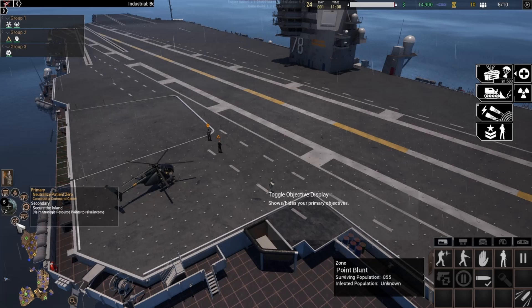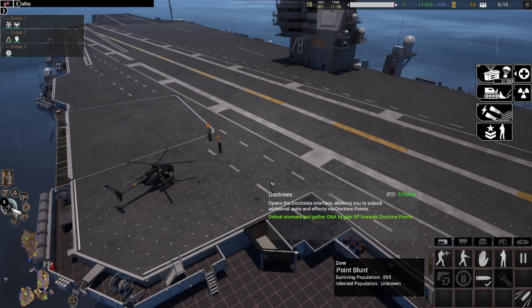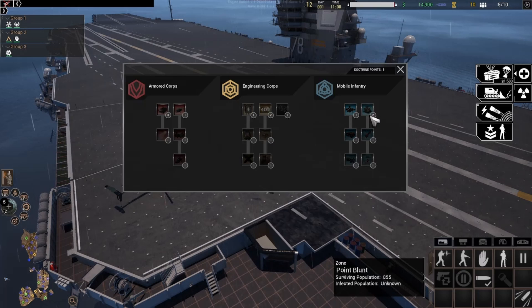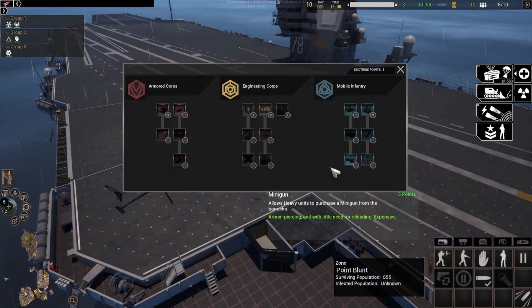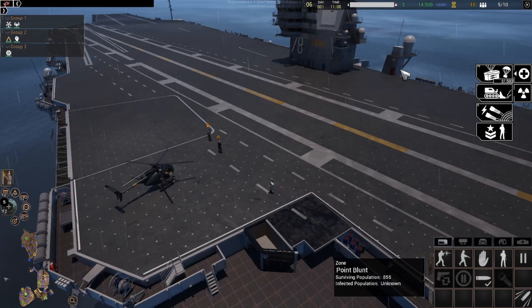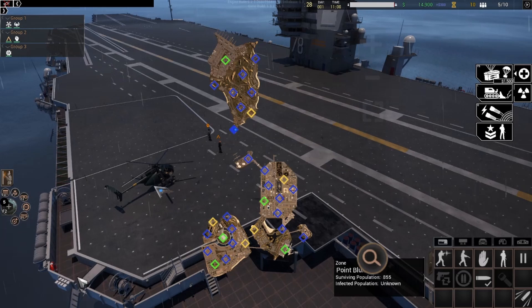There's also an objective list toggle, and finally the doctrines menu, where players can use the experience they've earned fighting the infected in order to unlock more advanced or specialized units, structures, and abilities. Then at the bottom left of the screen you'll find the minimap, which can be expanded and if need be toggled to show more or less, depending on your preferences.